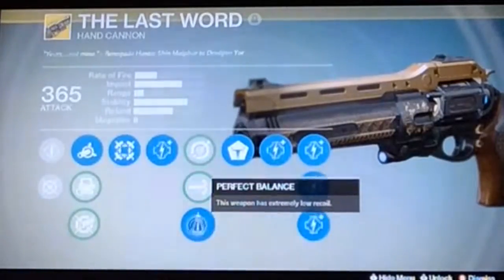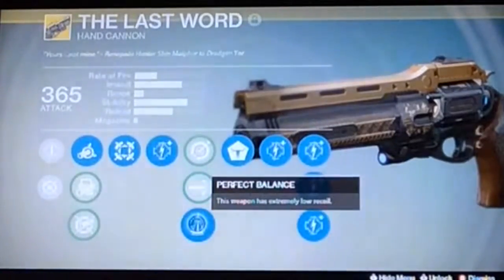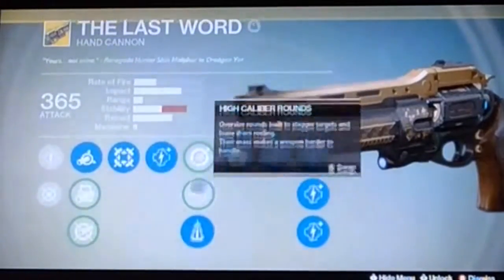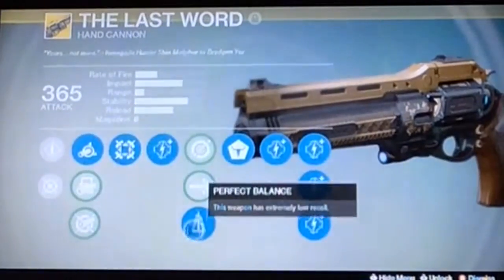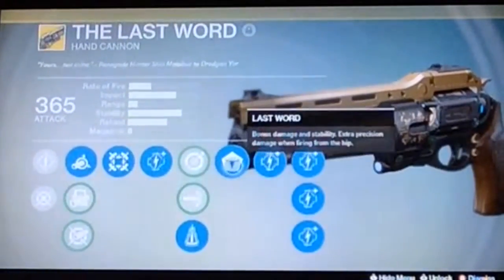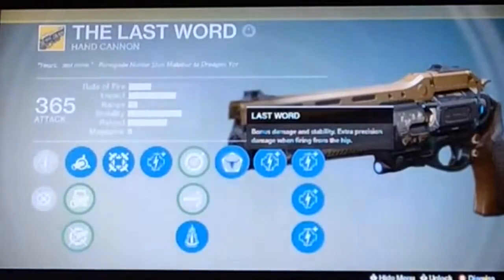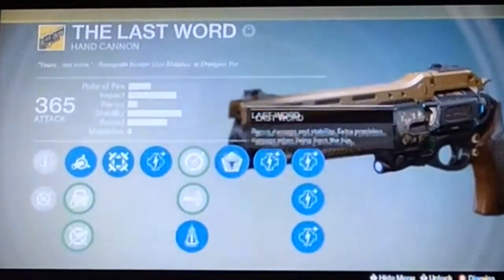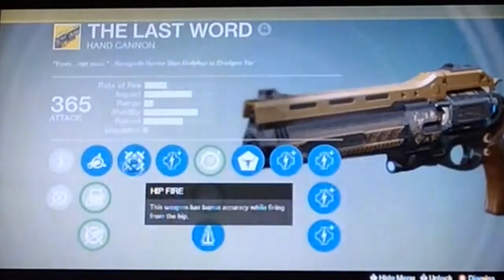Next is Perfect Balance. This weapon has extremely low recoil and Perfect Balance is the one I would choose out of all of them, because as I said you need that stability since it just goes flying everywhere. After that is The Last Word perk itself, which gives bonus damage and stability - very good.